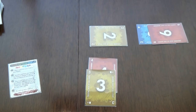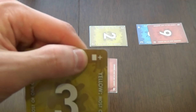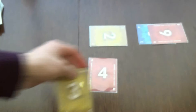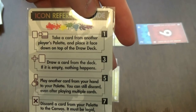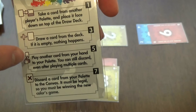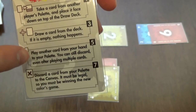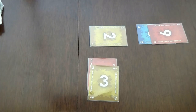The final advanced option is that some cards have symbols that act as extra rules. They can be found on the card backs. Whenever you play a card into your pallet and it has that icon, you must execute that icon's effect. Sometimes you draw an extra card, steal a card from another player's pallet, play another card from your hand, or discard a card from your pallet to the canvas. There are many things you can do.